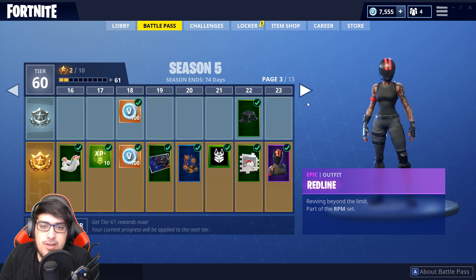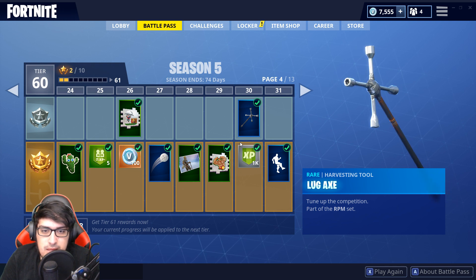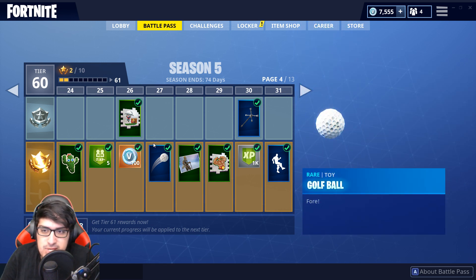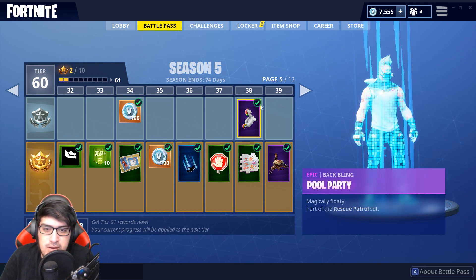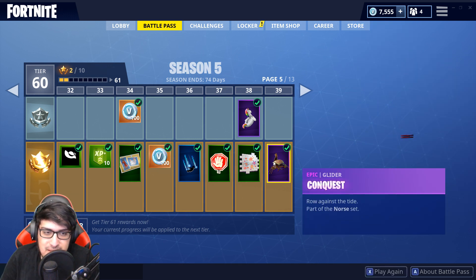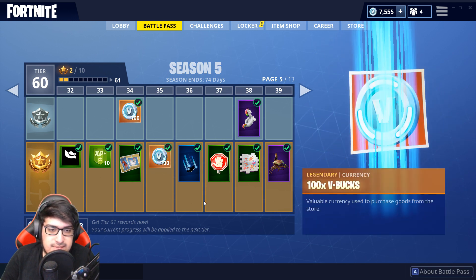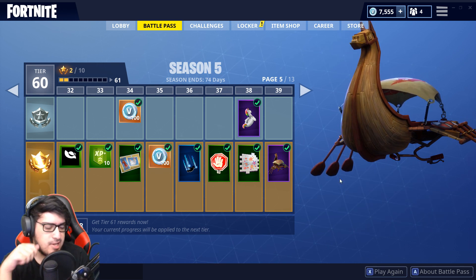We've got the Red Line skin — looks pretty cool, I dig it, not my favorite but it's awesome. We've got the Lug Axe, not my favorite but it looks cool. There's the golf ball. The Runic Trail is my new favorite, replacing the rainbow backpack. The Pool Party back bling is sick, and the Conquest Glider is really cool — it even has these animated rowing things.